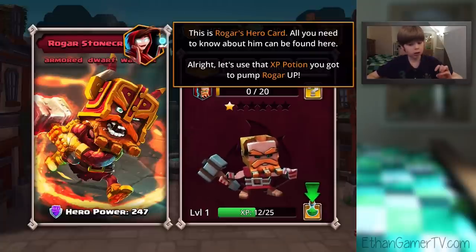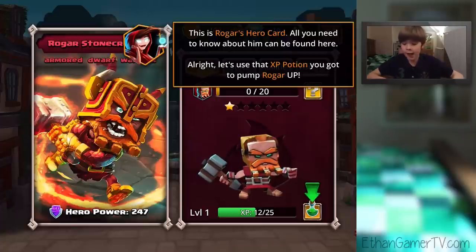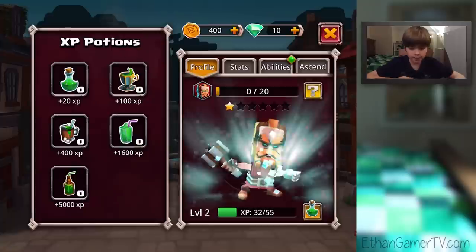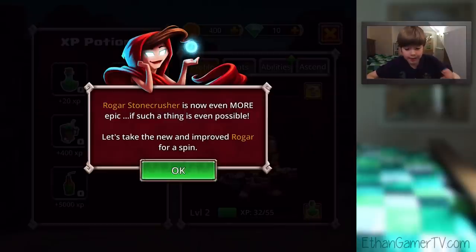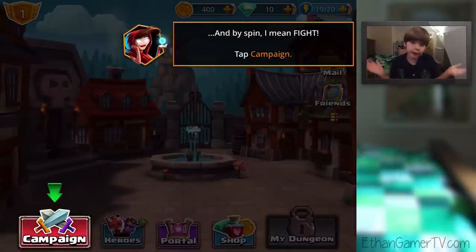Roga! Dude, you look awesome with that hammer and that head. This is Roga's hero card. All you need to know about him can be found here. Let's use that XP potion you got to pump Roga up. The XP potions you get from completing dungeons will improve your heroes. Nice! Roga's Stone Crusher is now even more epic — if such a thing is even possible. Let's take the new and improved Roga for a spin. And by spin, I mean fight. Tap campaign.